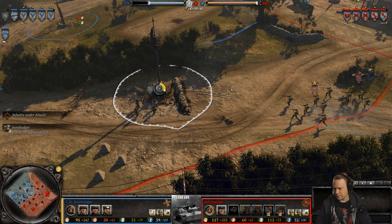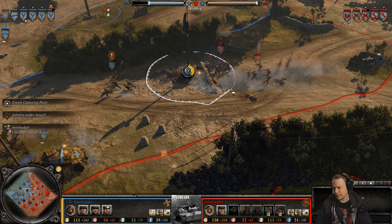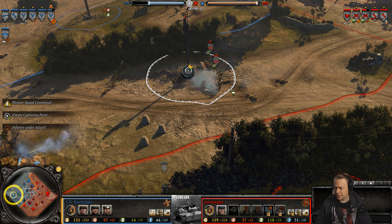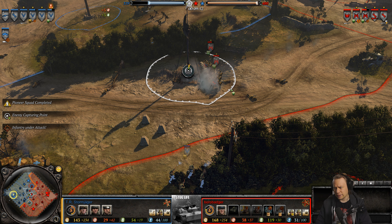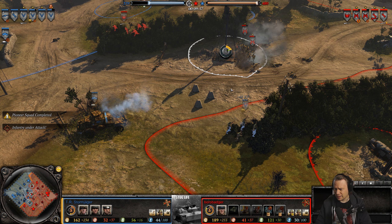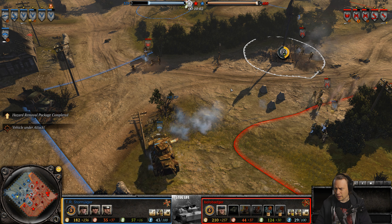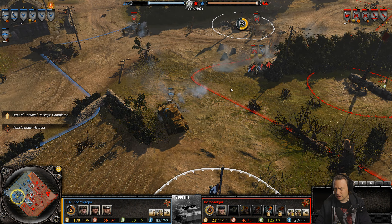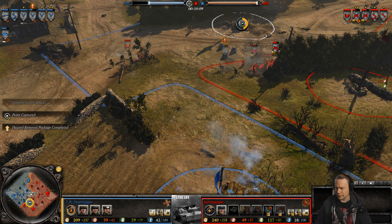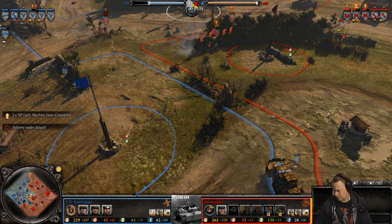The Red Army is once again back on the field, 2-2-2 also back. Borobadger — what did you go for here to combat the 2-2-2? He already has the guards — the guards may prove to be enough. Can't get a grenade off here. Speaking of grenades, yes — grenade package is unlocked for Borobadger.